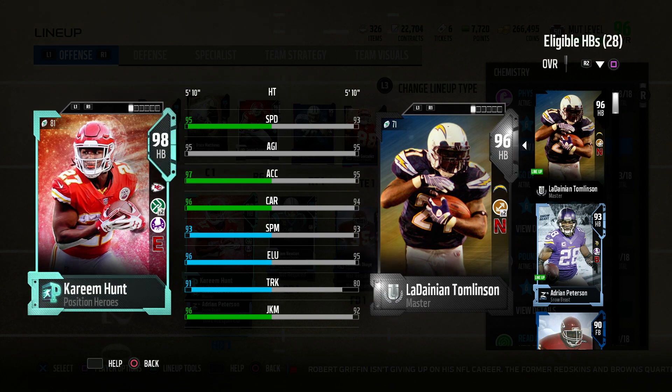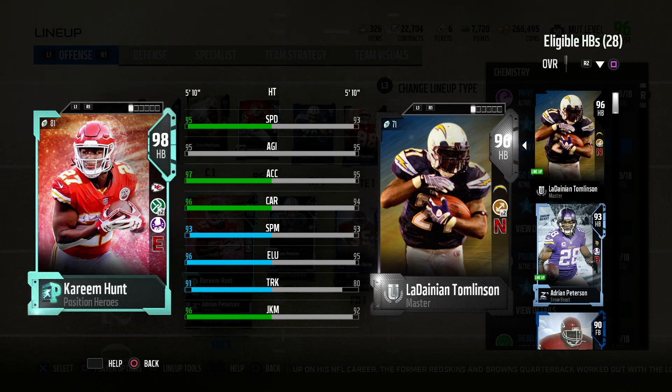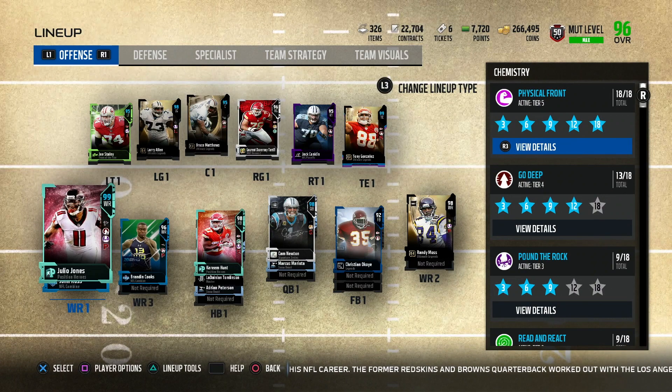Kareem Hunt, 98 overall — 95 speed, 95 agility, 97 acceleration, 96 carrying, 93 spin, 96 elusive, 91 trucking, and 96 juke move. This card definitely looks great. He definitely deserves this card because he led the league in rushing.